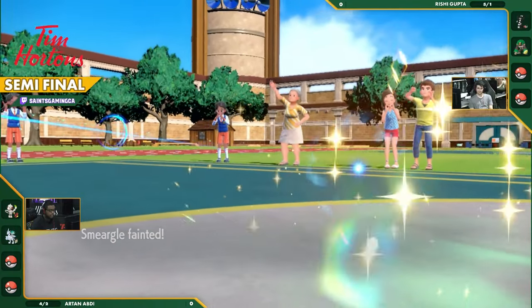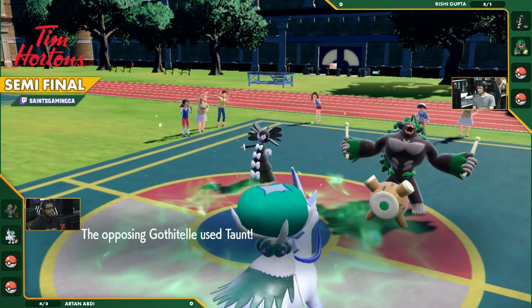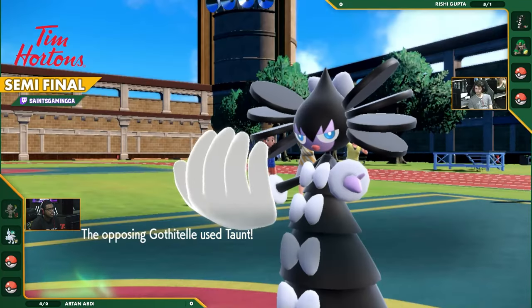Smeargle goes down — that early crit mattered so much. It's an early knockout. Now the Taunt goes over to the Calyrex, preventing the Trick Room.